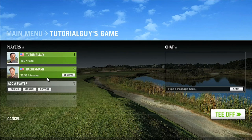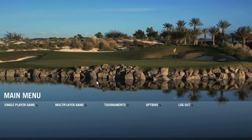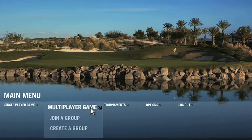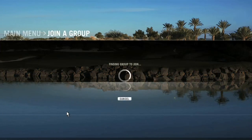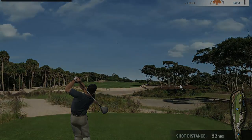Once everyone has accepted their invitations, click on Tee Off to start the game. If you prefer not to create a group, but simply want to make yourself available for someone else's multiplayer game, select Join a Group from the main menu. Thanks for watching this WGT tutorial on how to start a multiplayer game.